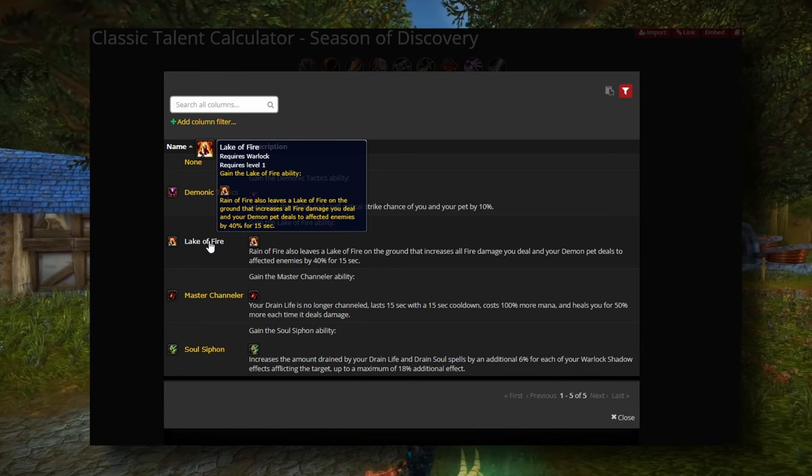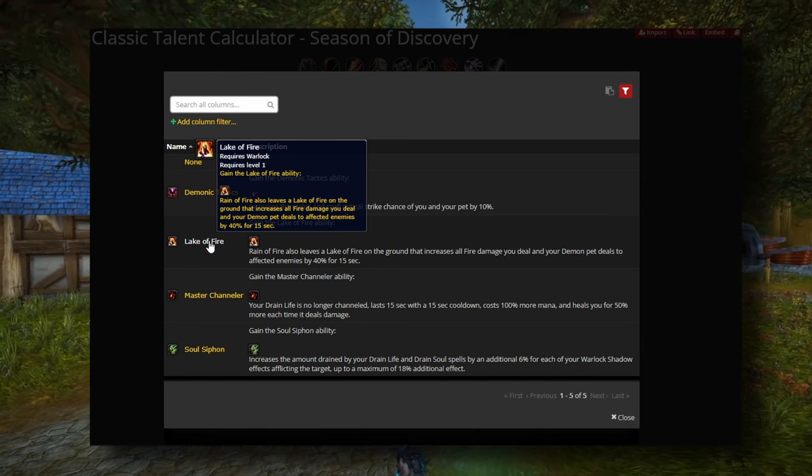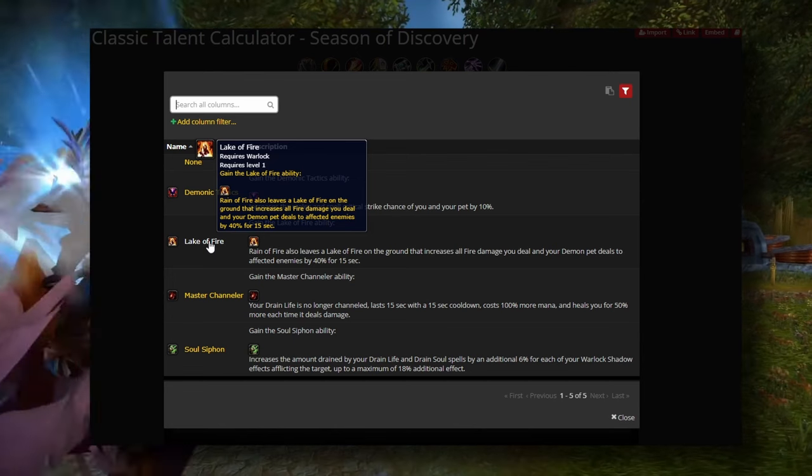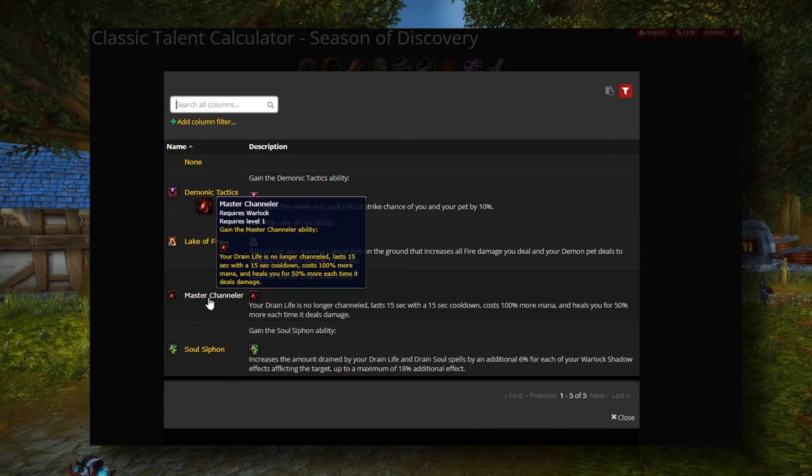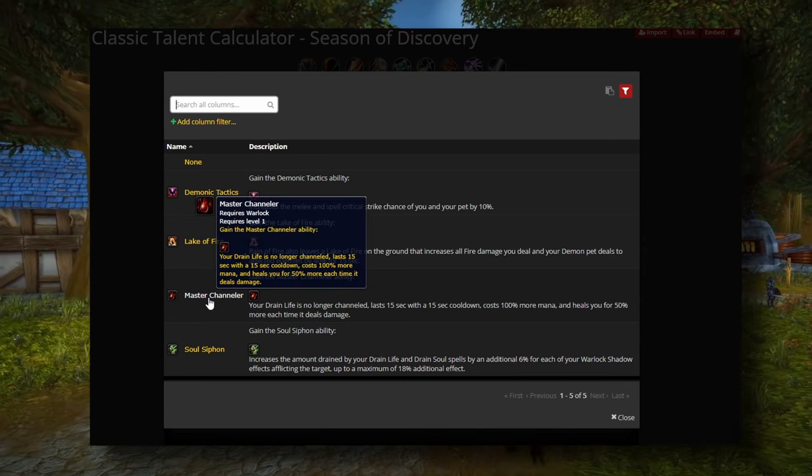Besides the turtle boss Gahz'rilla, I don't see a way you can keep Lake of Fire up for a steady two or three minutes right now with our mana pool. Later in the game in future phases this is going to be amazing, but for now we have to look elsewhere.